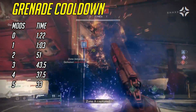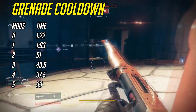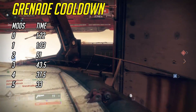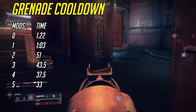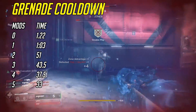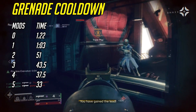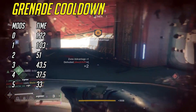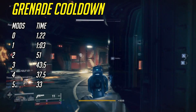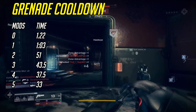At 4 mods, your cooldown drops to 37.5 seconds — barely reducing it at this point, only losing 6 seconds from adding that fourth mod. This is when it starts to not really be worth it anymore, and it's very apparent with 5 mods. Moving from 4 mods to 5 mods only saves 4.5 seconds, bringing the cooldown to 33 seconds. Just like with super mods, it's not a great idea to go with 5 — it's just not worth it towards the end.